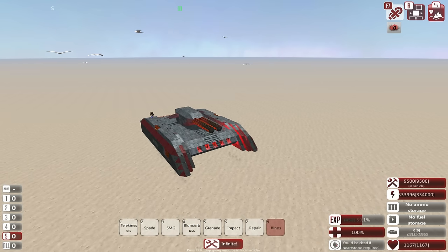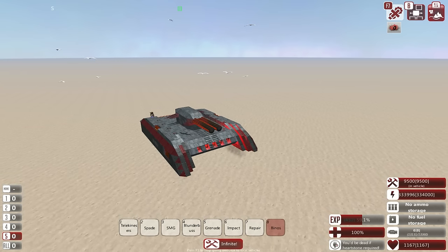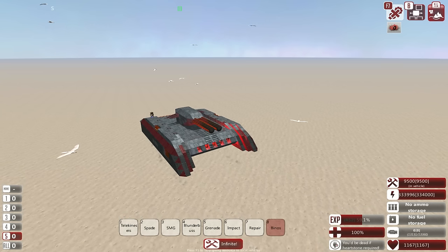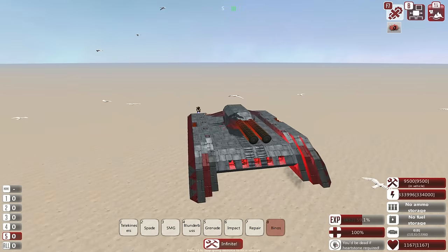Once both of those are defeated I will be fighting the Lightning Hoods, although I do have an idea: rather than defeating both factions first, as soon as we win against one I will bring the Lightning Hoods into the war, so we continue fighting two separate opponents at once.